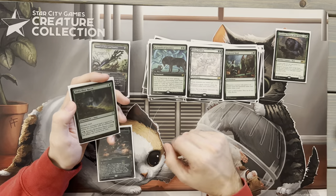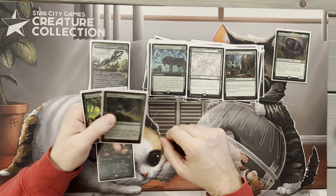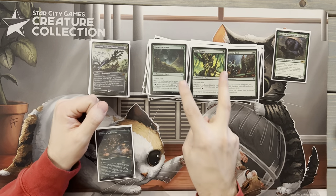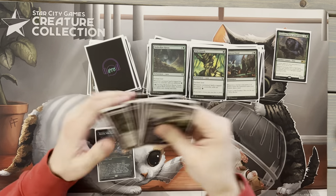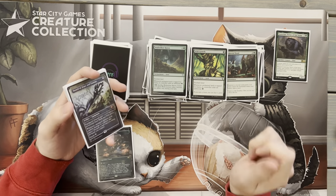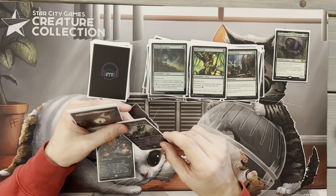Next up, Elemental Bond — same thing as the first part of Garruk's Uprising, just going to draw us cards. We want as much card draw as we can get since we don't have a ton naturally. Then Wolfwillow Haven and Wild Growth — same idea, enchanting our lands to get more green mana and keep pushing forward. The goal here is to get Goreclaw out turn three, if not turn four for sure, and all of these enchantment ramp cards are going to do the same thing.